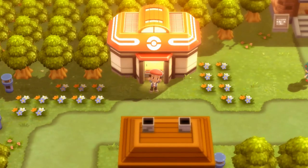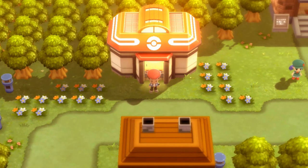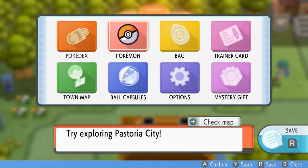What's up guys, it's me your host Draven, and welcome to another episode of our Pokemon Brilliant Diamond walkthrough. In our last episode we managed to defeat Crasher Wake of the Pastoria City Gym, and now we've got four badges total. The current objective looks like exploring Pastoria City — which I kind of already did.